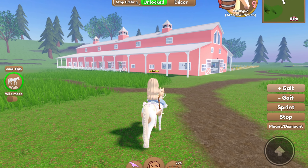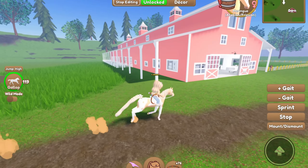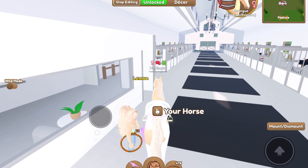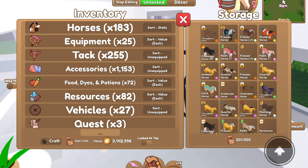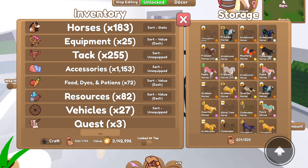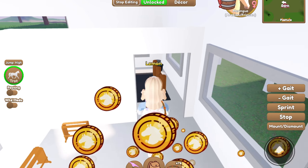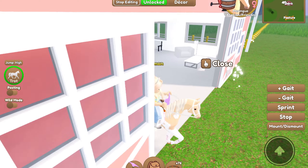And if you upgrade your barn and pasture, you can get more storage space as well. If you upgrade it to the max, I have like 500 storage space now — I also have the game pass. So if you upgrade your barn and pasture, you get more storage, which is pretty helpful. You can stick 500 inventory items in there.